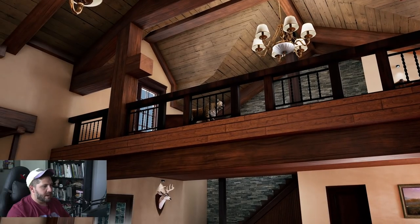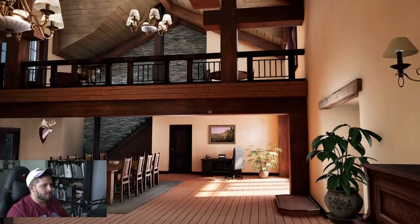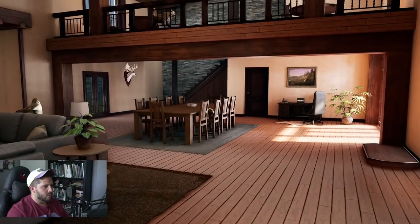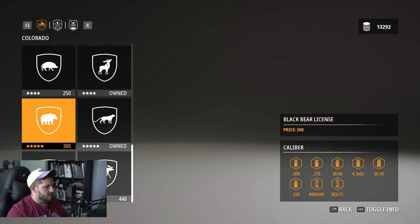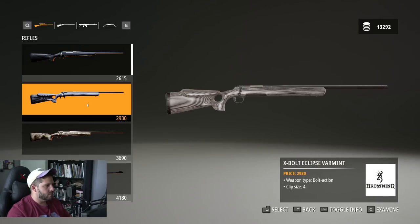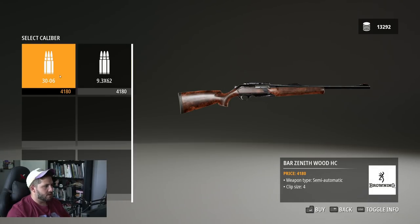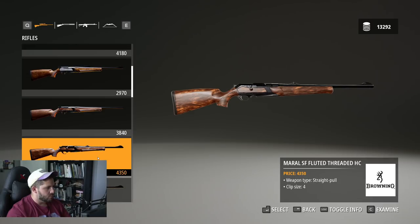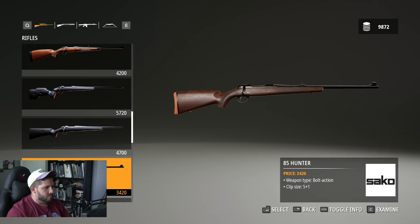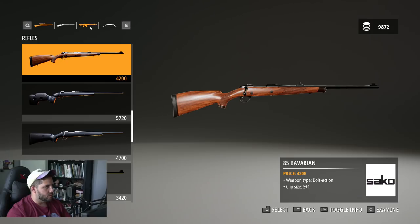We have our whitetail over there, our bobcat up there, and our coyote. Let's go this way — we'll need to buy some bighorn licenses, yes please. Then I tell you what, we're gonna buy a new weapon that we can hunt elk with. There's a semi-automatic in 9.3 — I don't really care for all that.